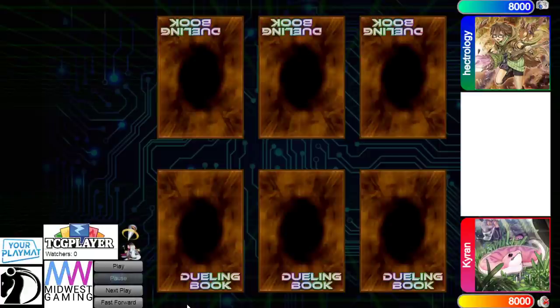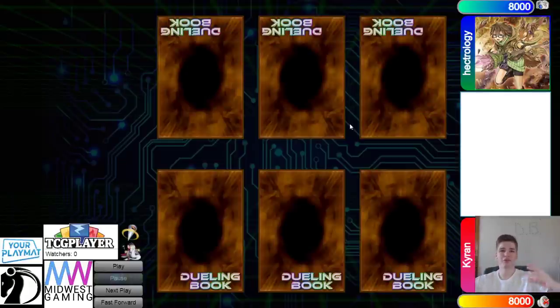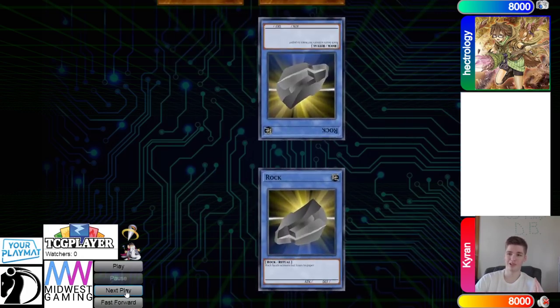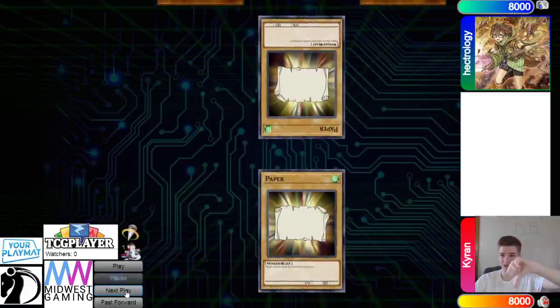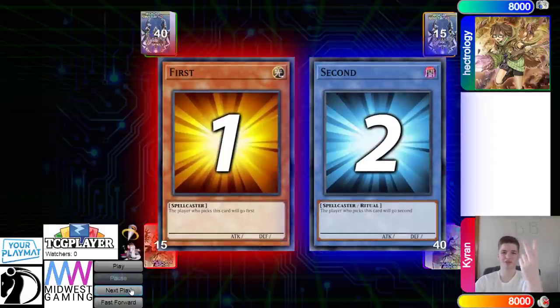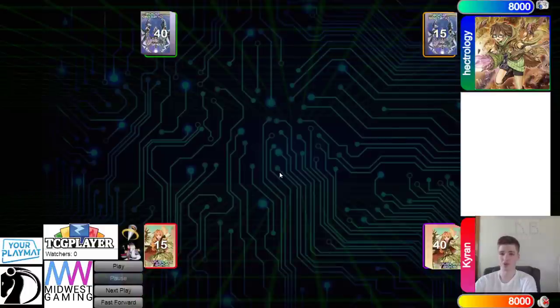Hello guys, the DB Grinder here back at it again with another video. This time we have Kyran versus Hectorology, and this is going to be another Throwback Thursday video — a series where I do throwback formats. This format is 2014 NAWCQ format, so this is HAT format. Also, this is the last day for the DB Grinder merch, so check it out in the description. They've tied four times now; Kyran wins rock-paper-scissors and decides to go first. Looking at deck counts, we've got 40 versus 40.